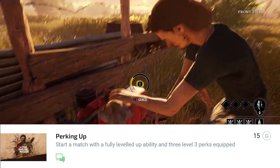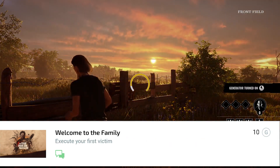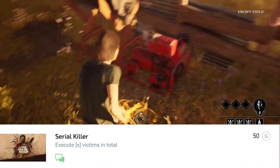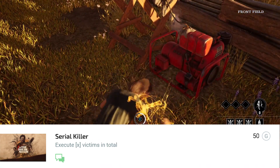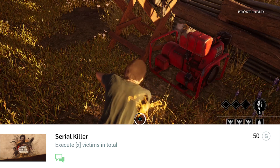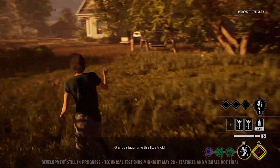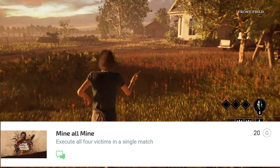'100 Perk Up' — start a match with a fully leveled up ability and three level three perks equipped. 'Welcome to the Family' — execute your first victim; pretty much if you play the family you're going to get that. As a serial killer, kill a certain amount of victims in total — that's probably going to be like a thousand.